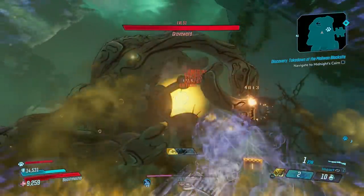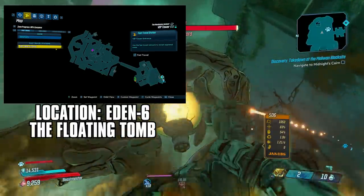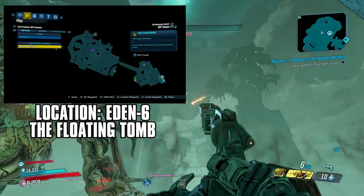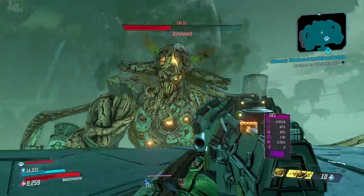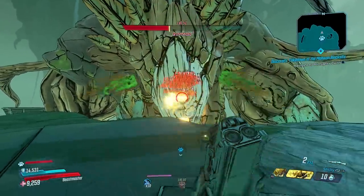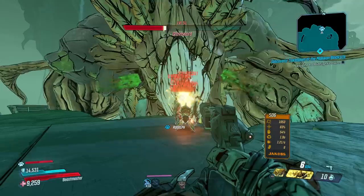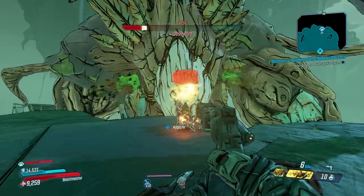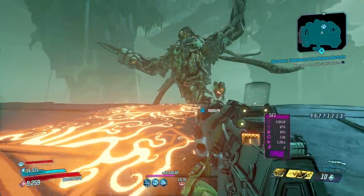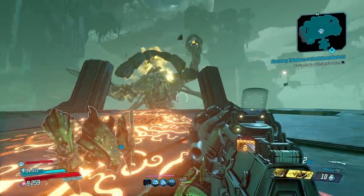Coming in at number three is Graveward. I know some people will be confused about why this isn't number one, but you'll see why in a minute. Graveward is an easy fight, and with the right gear and build you can kill him in seconds. His dedicated legendary loot pool consists of the Grave, the Ward, Moxxi's Endowment, and the Lob — honestly some of the worst items in dedicated loot pools for this entire list, right up there with Tron.